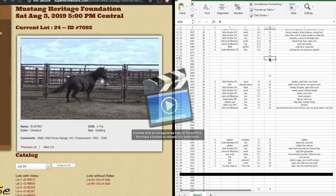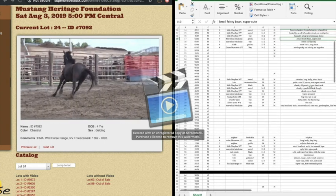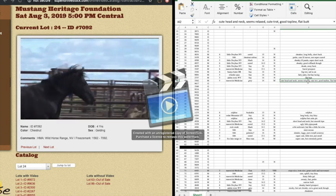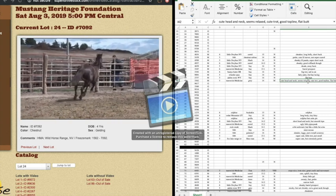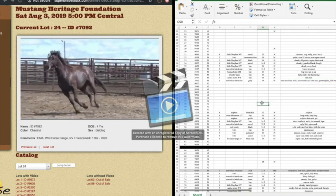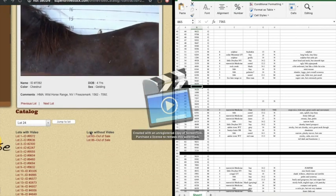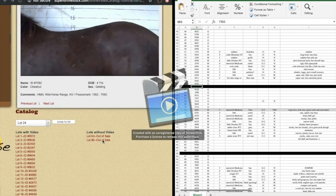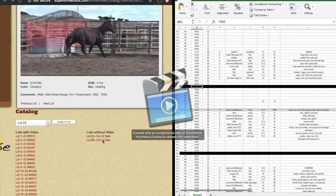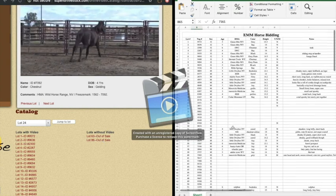I have a column for whether I bid on them — yes, no, or maybe — and then notes on what I thought of the horse. Sometimes I just write that I didn't really prefer that horse, and sometimes I have more in-depth comments. The black lines here are horses that were removed from the auction for whatever reason — maybe they got sick or had an injury — but they're no longer available.